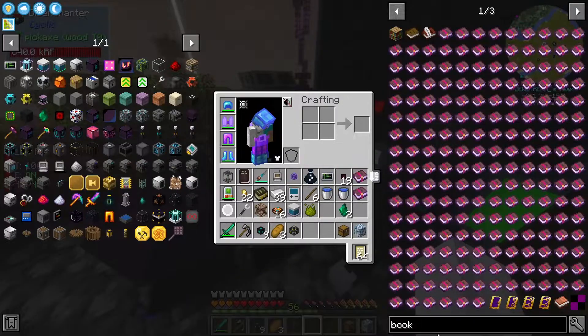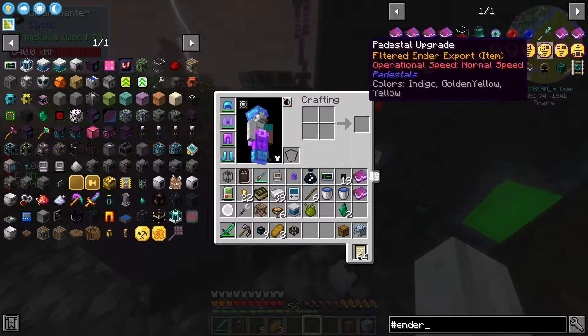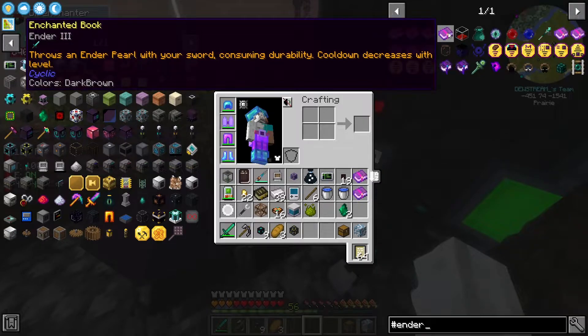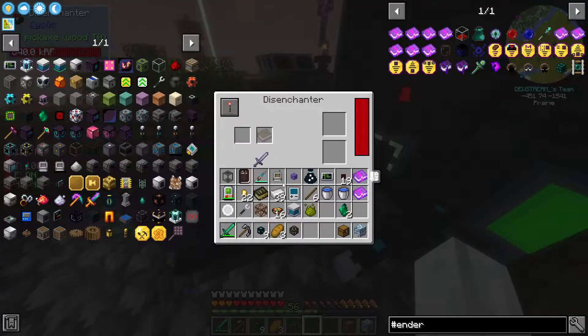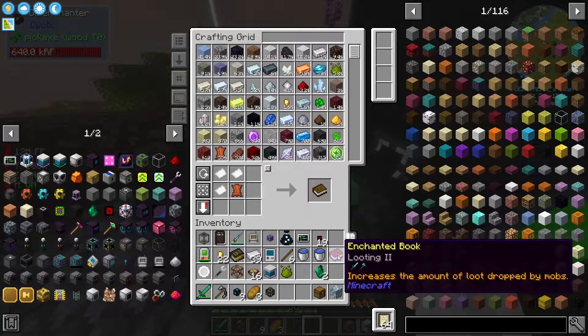Do I want to put ender on? What does ender do? We can search hashtag ender. Ender — throws an ender pearl with your sword, consuming durability. Wow, okay — we don't need that. So I guess we'll leave that for now, that's pretty cool. So put that away, we'll keep the looting.